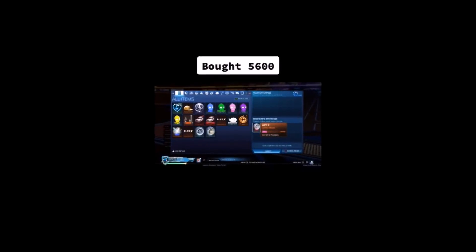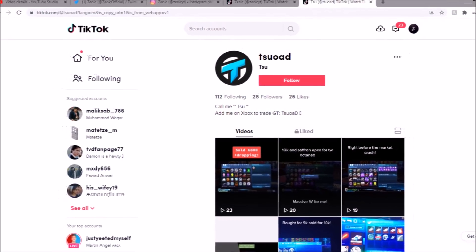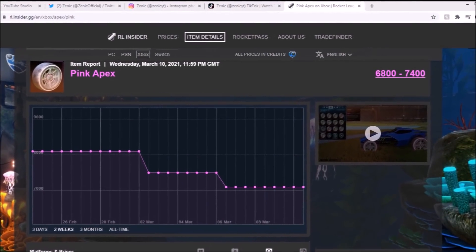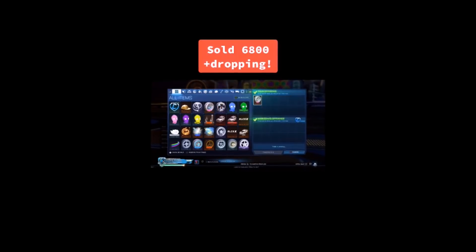At the number 10 spot, and once again making a return to the list, we have got this TikToker right here. Links are going to be down below, but he does a really basic flip and makes himself a ton of profit. Apex right now isn't doing fantastic — you can see on the spreadsheet, they've been dropping quite a lot, just like everything in this game. But he pays just over 5,000 credits and sells over 6,000 — it's really quick and simple, 1,000 credits profit just like that. Big W.